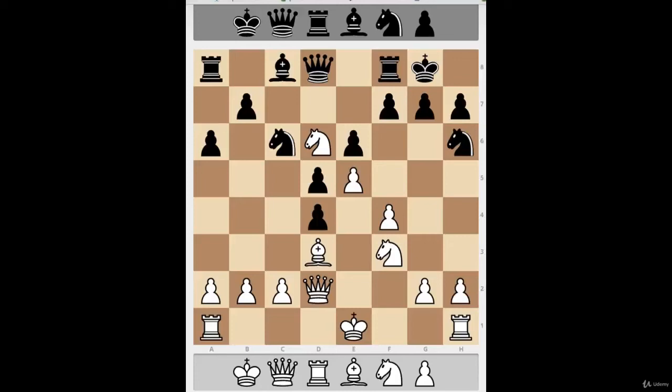I want to talk about ghost pieces and ghost pawns in chess. What do they look like? Are they flying pieces hovering in white blankets? No, that's not what a ghost piece is. Basically, you can imagine a ghost piece or a ghost pawn as something you can pretend doesn't exist.